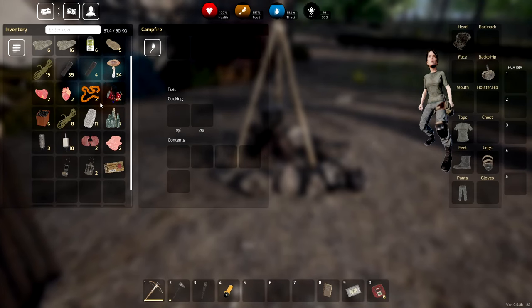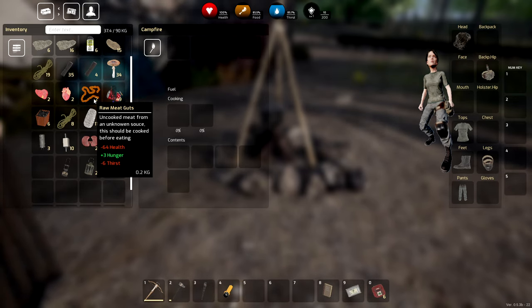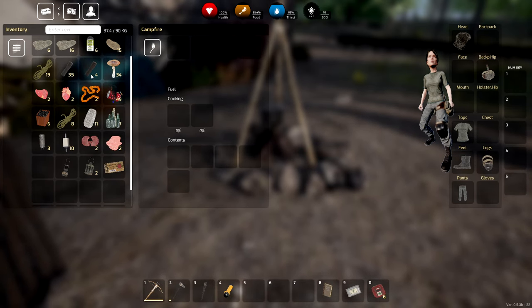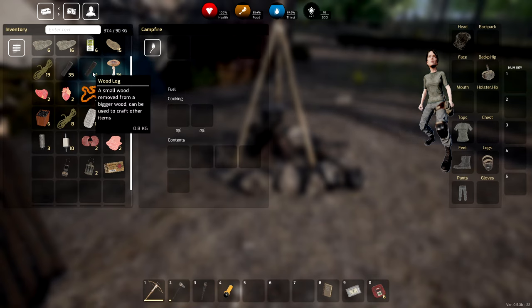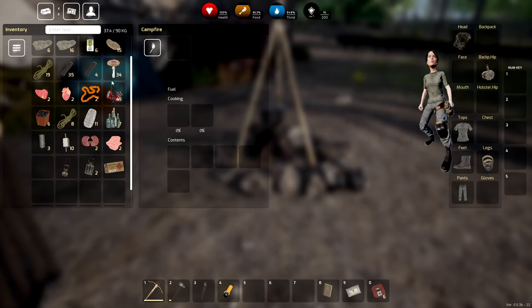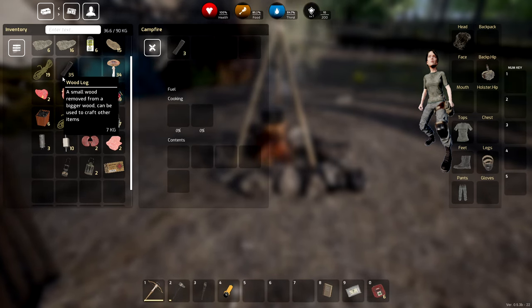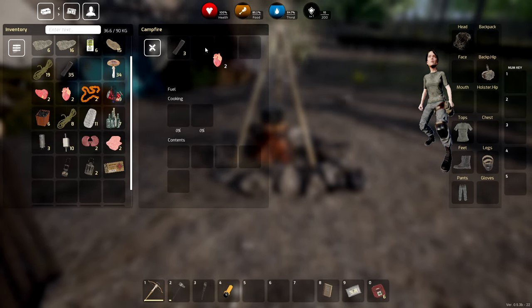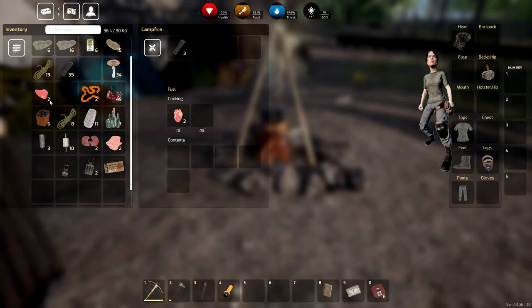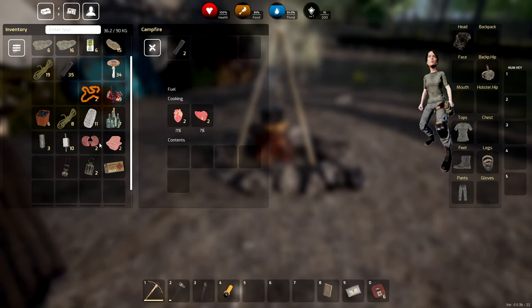Time to cook for the first time. We have entrails — the tooltip says minus 64 hunger if eaten raw, so we should cook it first. There's cooked meat from an unknown source too — we'll check what that gives. Let's grab some wood logs. There are two different kinds of wood. Where do we put them in the campfire? Under Contents — there we go, nice little fire set!